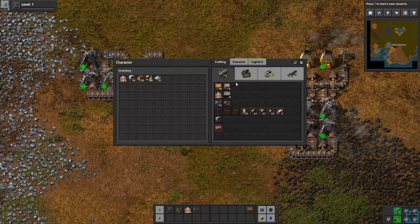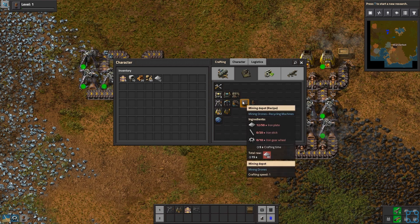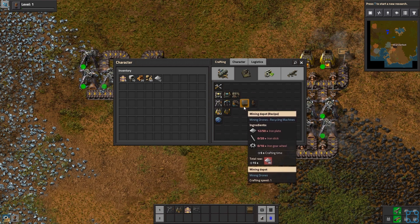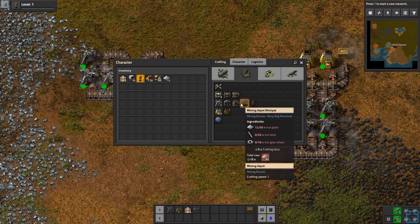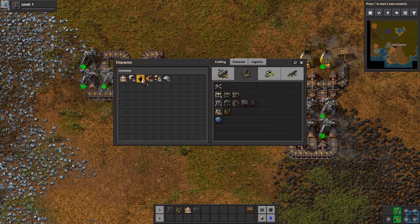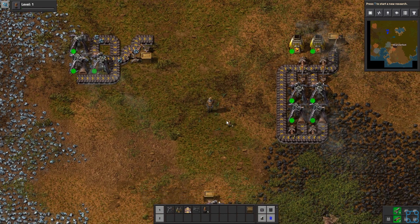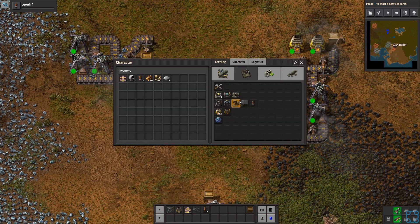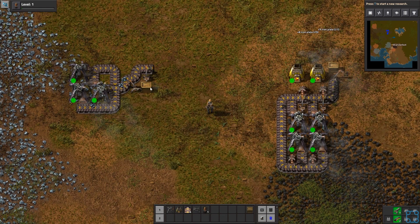Now we've got some iron — let's start saving up for the mining drones. I want to see how this goes. We'll make one and make a mining depot, and see if it requires electricity — because if we're lucky it doesn't, at least at first. I actually have no idea how a mining drone works. It looks like I have to put them into the mining depot, so I can't just skip steps here.